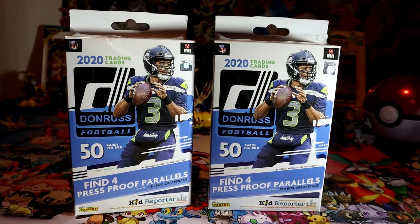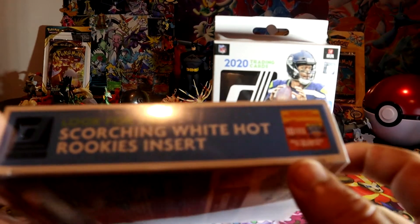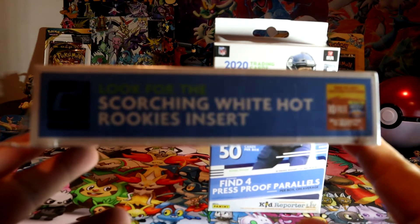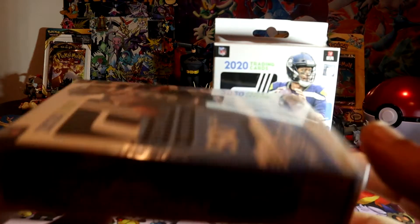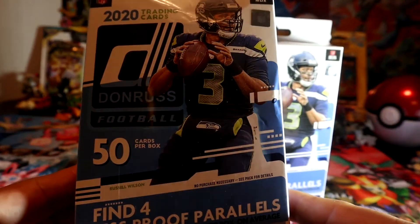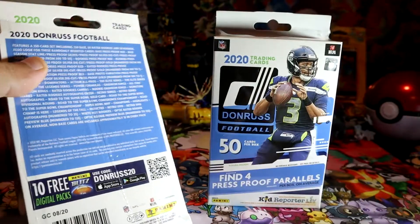Hey, what's going on guys? Today we're going to be opening more 2020 Donruss football. This time I'm going to be opening two hangar boxes. The lighting might be a little dark but don't worry about that. In these hangar boxes we can find scorching white hat rocky inserts - not sure if it's only for hangar boxes, but let's see if we can find at least one of them. Here we go guys.